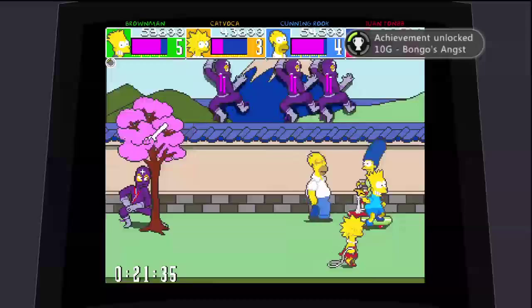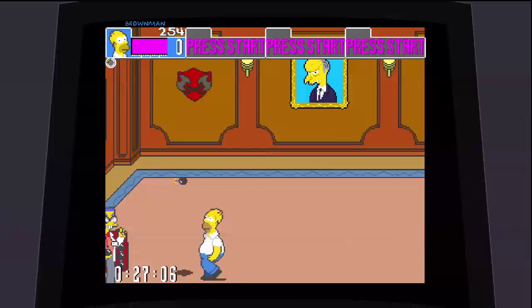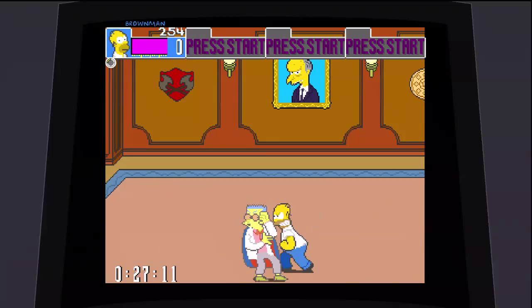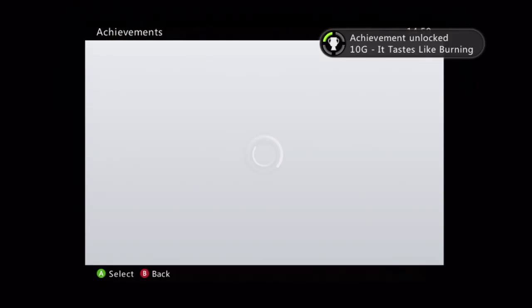The last achievement we're going for is It Tastes Like Burning. This is the final level, level eight. You fight Smithers, who happens to be the villain of the game — which is kind of weird — and he's gonna start throwing bombs. This achievement requires you to throw a bomb at him. When he keeps throwing a whole cluster of bombs, pick up the blue one — it's the only one you can pick up. He's gonna hit you with a cape, because he's an asshole. Pick up the bomb, find him, and boom, right in the face. It's an easy achievement to score. Very simple, but you can miss it if you miss with the bomb or just don't pick up any bomb.